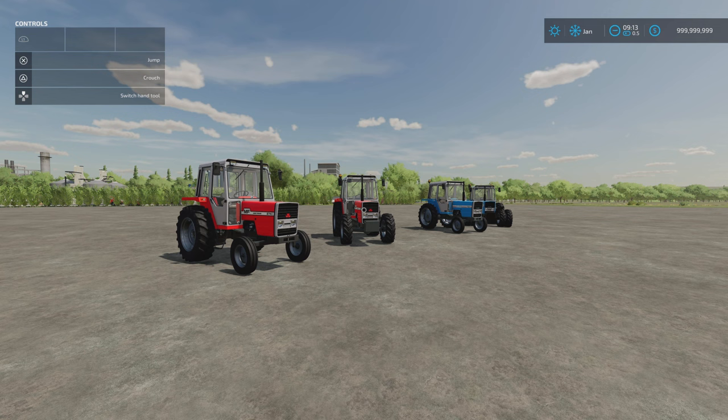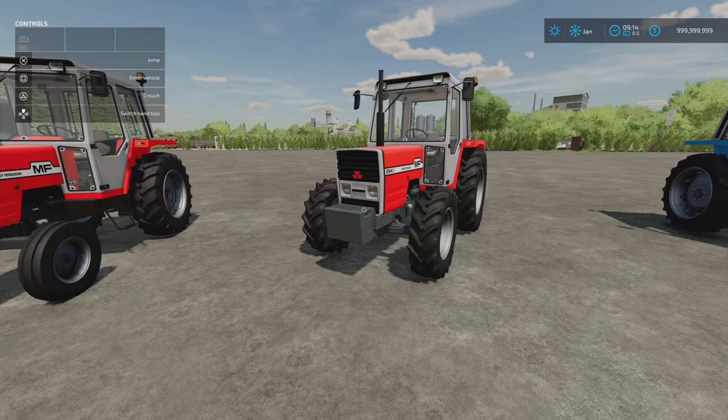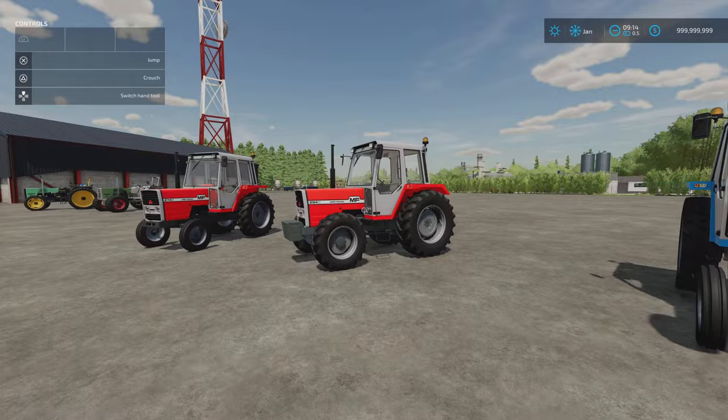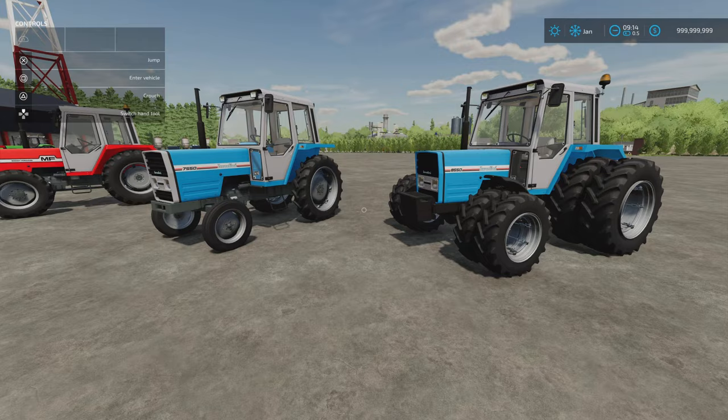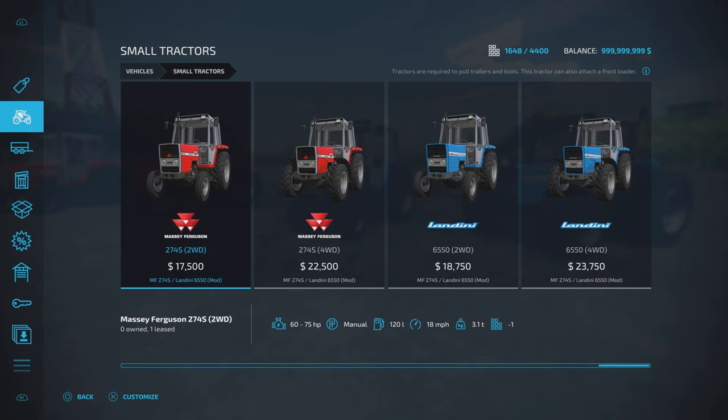That brings us to the last of the mods for Friday the 24th — we might get some over the weekend, you never know. This is the Massey Ferguson 274S and Landini 6550 pack by Blauer. 27.17 megabytes download, 13 slots each regardless of which you go for. We've got a two-wheel drive and a four-wheel drive in each — so the Massey Fergusons and then the Landinis. You'll find these under small tractors.